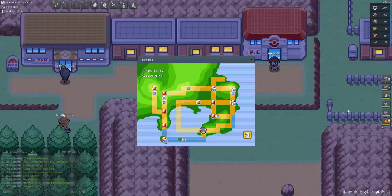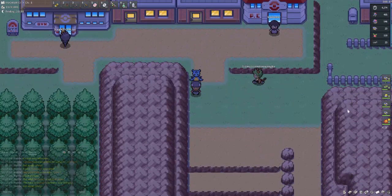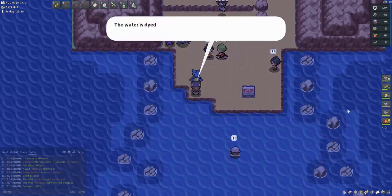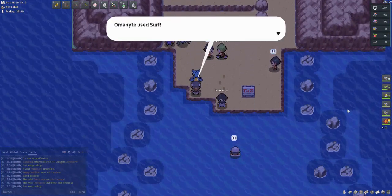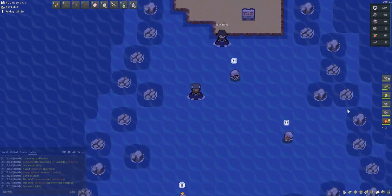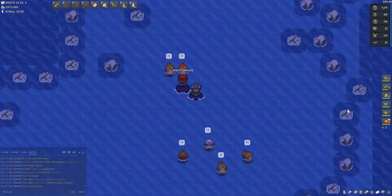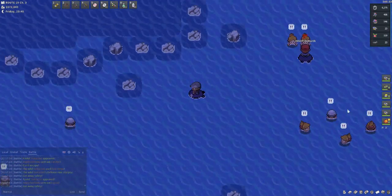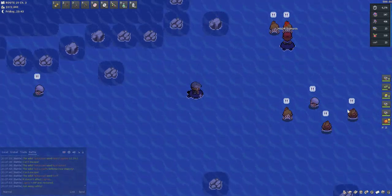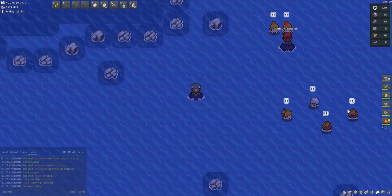The first location is Route 19, which is just south of Fuchsia City — nice and close to a PC. It's only a small ocean patch before we hit Route 20. You'll need a Pokémon that can swim, which makes sense with Lapras being a Water/Ice type. Once you're here you can pop a lure and go everywhere in this ocean patch. But once you go west too far, you'll hit Route 20.